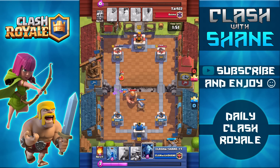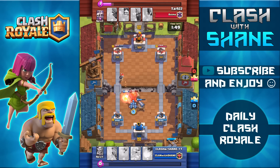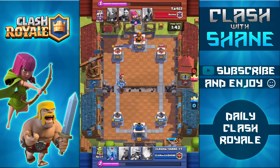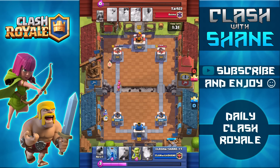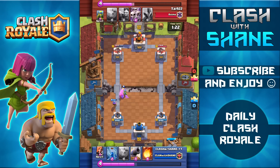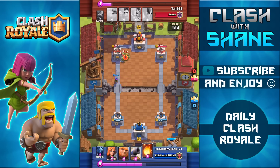I'm going to use the Cannon to distract that Giant, then the Valkyrie in the back to take out all those Spear Goblins, with Minions in the middle taking the Giant down further. We're doing pretty well — about even on Elixir, more troops on the battlefield, and a strong damage lead. I wait for the Archers to cross the bridge before using my Musketeer to take them out so I don't take chip damage on my tower. Then I use Goblins to distract the Mini P.E.K.K.A. because it would one-shot my Musketeer. I use the Zap to protect my Musketeer from the Skeleton Army, and hopefully she can go back on a counter push for additional chip damage.